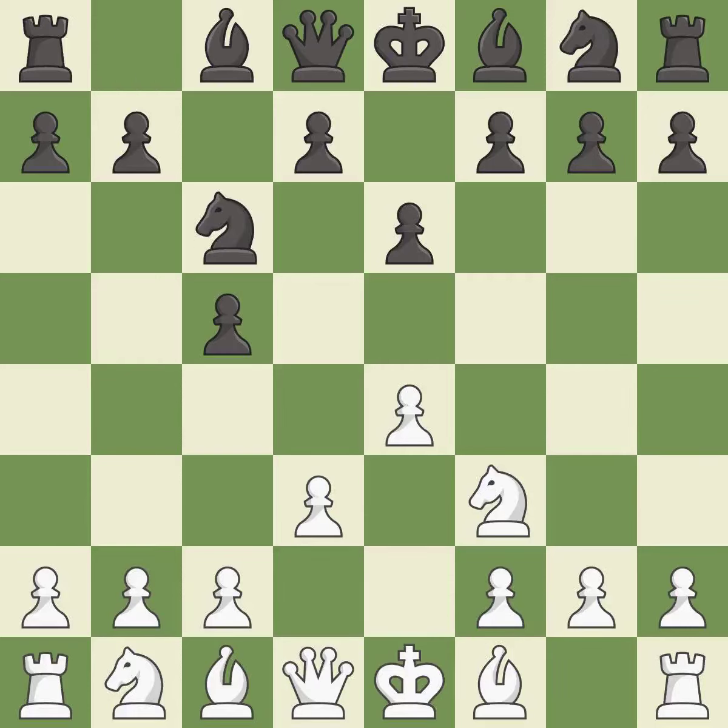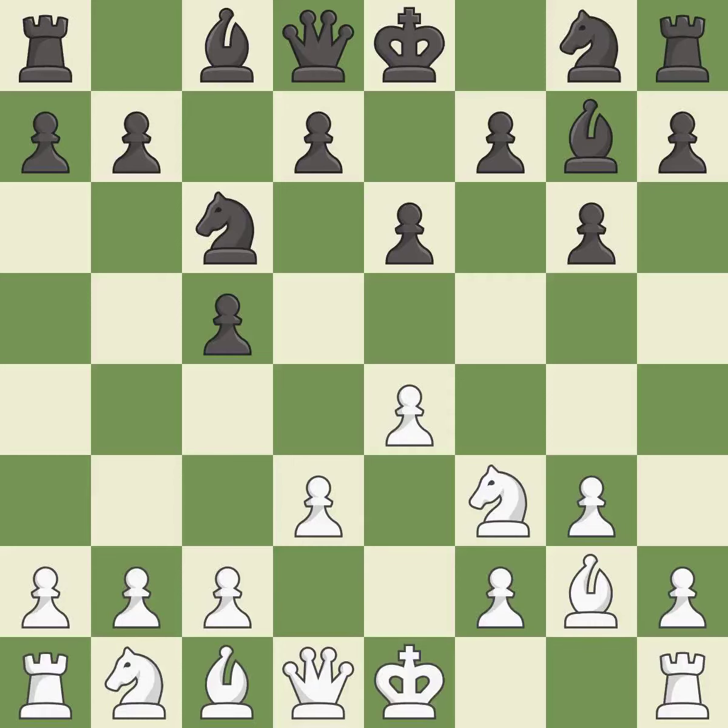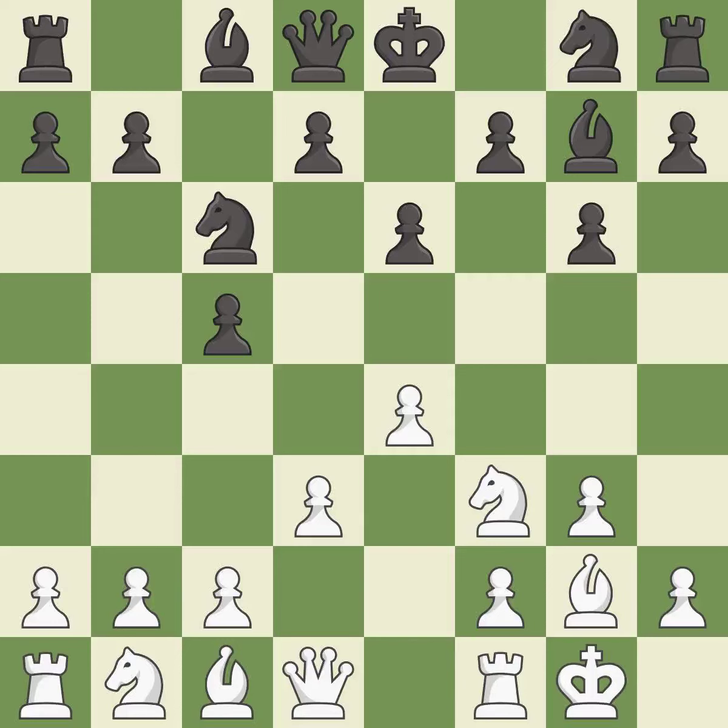This develops a knight off its starting square, getting it into the action. This develops the bishop and gives it scope on the long diagonal. This fianchettos the bishop by placing it on a powerful diagonal. Castling gets the king to a safer square, out of the center of the board, while also developing a rook.